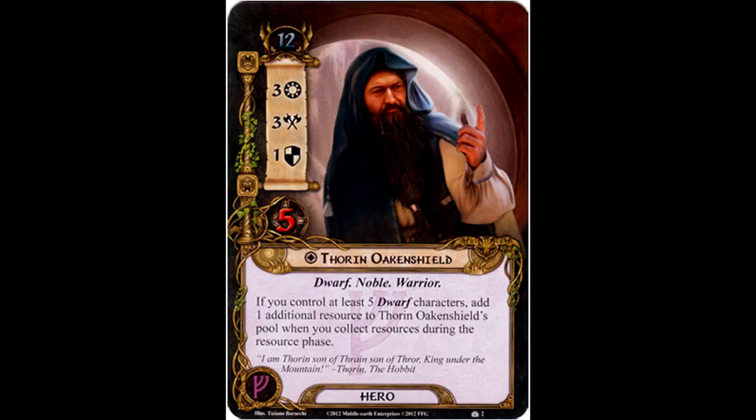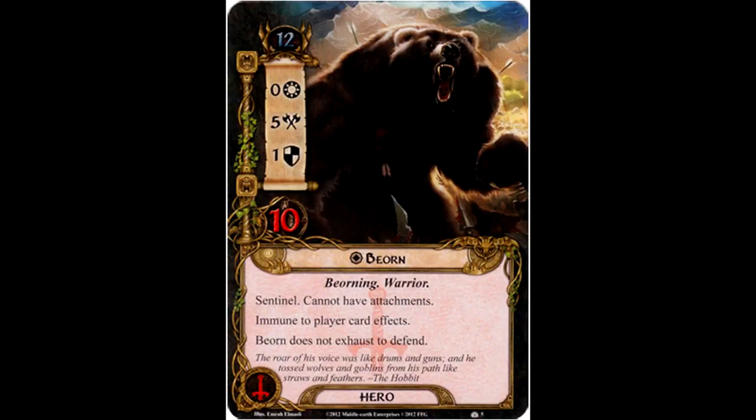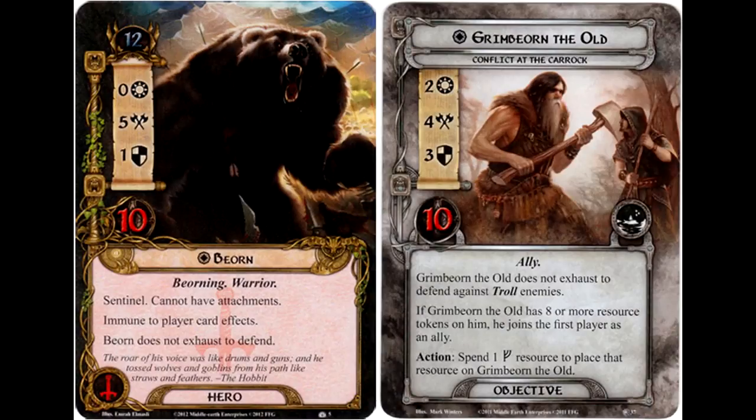Thorin Oakenshield's attack strength is trumped by one hero, and that is Beorn — a tactics hero with a threat cost of 12. He's got 0 willpower, 5 attack strength, 1 defense value, and 10 hit points. He has the traits Beorning and warrior, and the keyword sentinel. He cannot have attachments and is immune to player card effects, but Beorn does not exhaust to defend. He has the highest printed attack value of any hero in the game by 2. Just like Grimbeorn defending against trolls, he does not have to exhaust to defend, so as long as he doesn't take too much damage he can defend against any number of attacks with that gigantic pool of hit points.